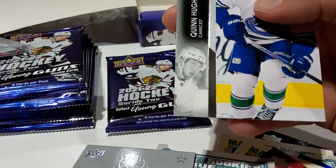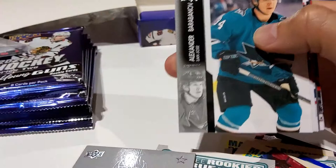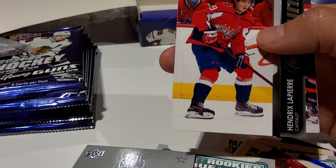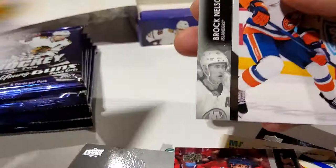Oh my god, I can't believe I got it — a Cole Caulfield Young Guns! It's definitely better than the two boxes we got before. Baranov, Jasper — looks like we got Young Guns — and Henrik Lapierre, Young Guns. Connor Brown, John Klingberg, Anze Kopitar, and Brock Nelson.